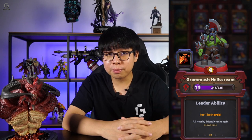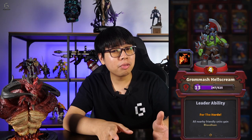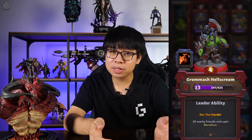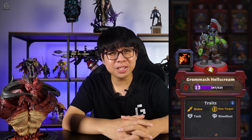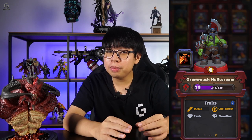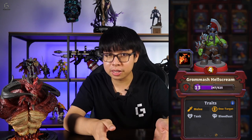There's also Grommash Hellscream, another tanky melee unit who, instead of crowd control, provides a buff to nearby units in the form of Bloodlust. At a gold cost of 4, Grommash is relatively straightforward to use, but you do need to be careful of AOE damage or spells that will kill the units that he's buffing.